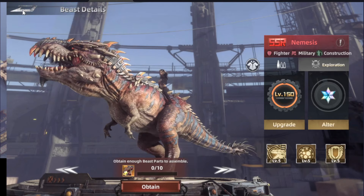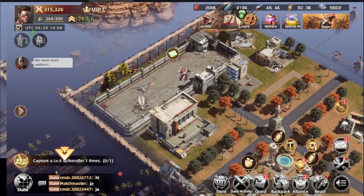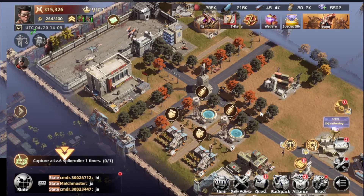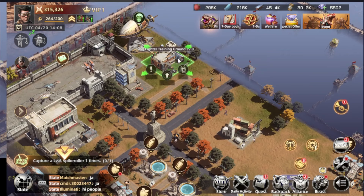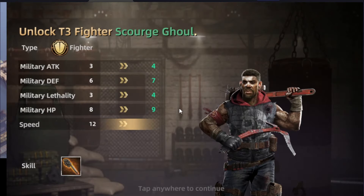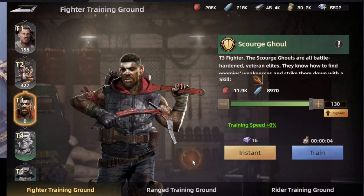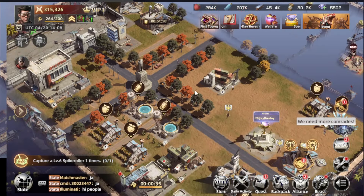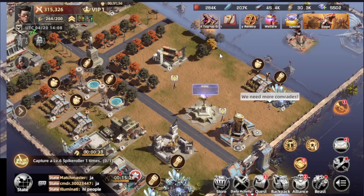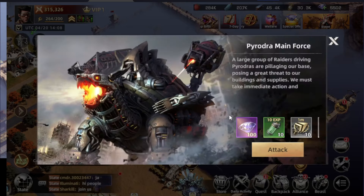The way you're able to capture and dominate these beasts is by building your army. To build the army, you have a lot of buildings to construct in your base. You can train your fighters, and the higher the building level, the better fighters you'll be able to train. And in your base, there are also areas where you can fight bosses.